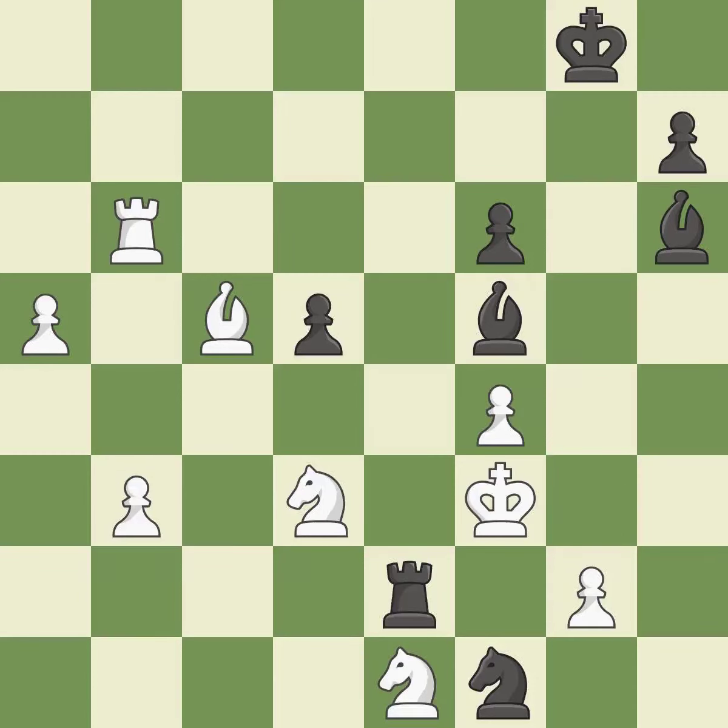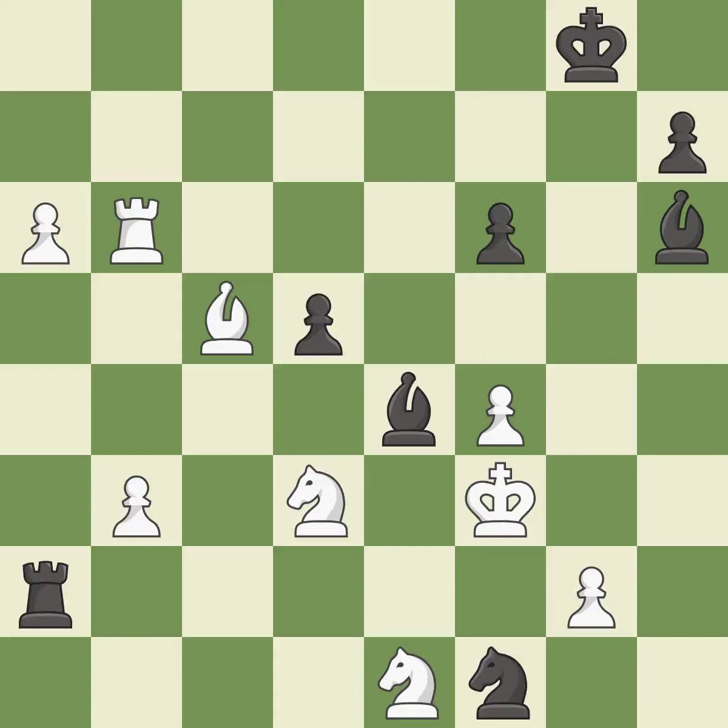This evades the check from the knight. This is the only move that works — it is a great move. The rook is now on a square that is more secure. A passed pawn is pushed by this. This is a missed chance to offer an equal exchange of goods — it is incorrect.